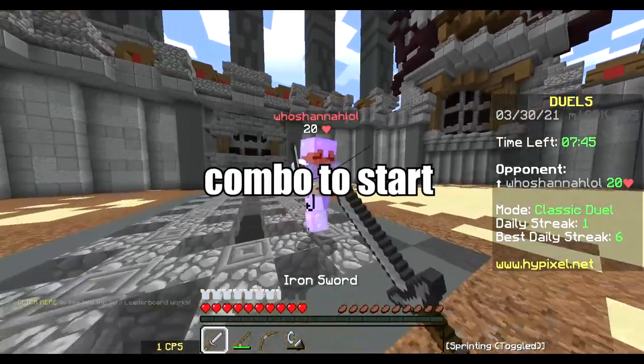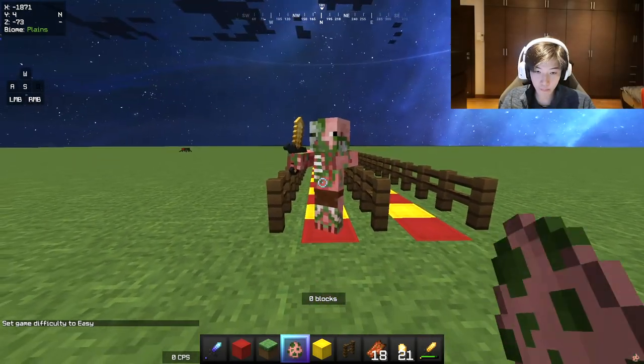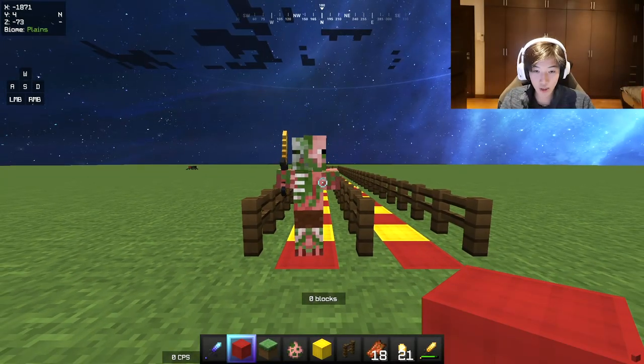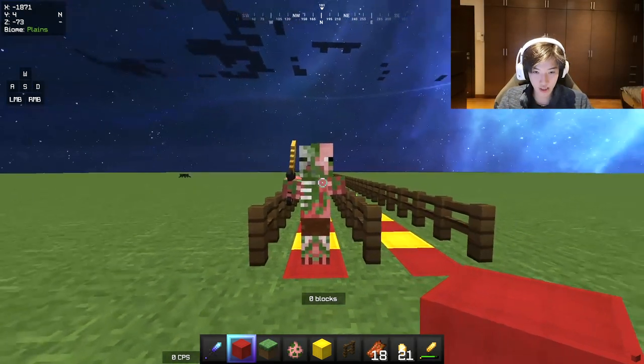In order for a combo to start, you must be able to hit your opponent — however, they cannot hit you. So right now, here's a demonstration of what sprint resetting does onto an entity. Let's say this pigman right here is the player you are fighting. I'm gonna sprint reset on it and show you how much knockback I can deal.